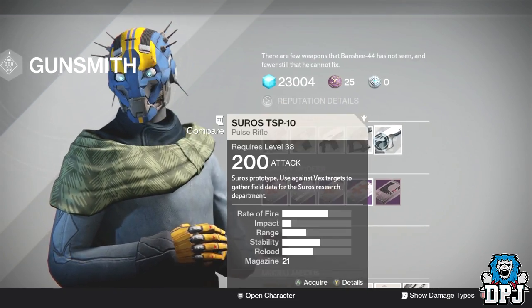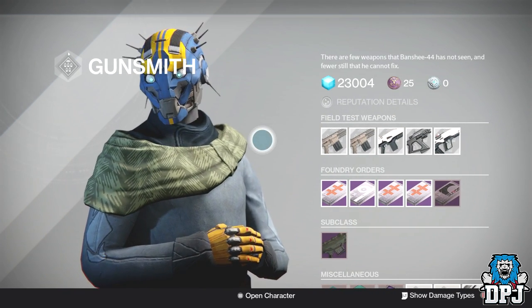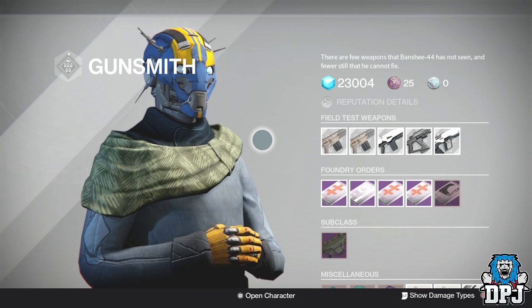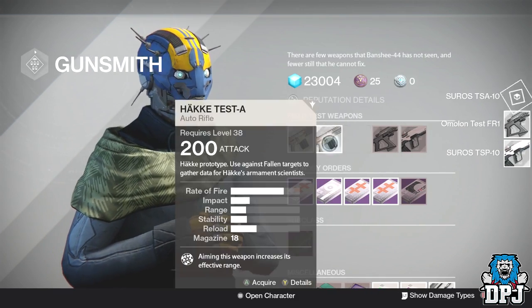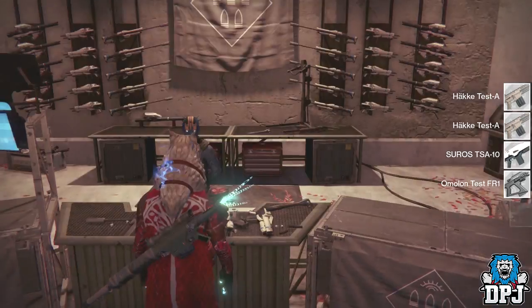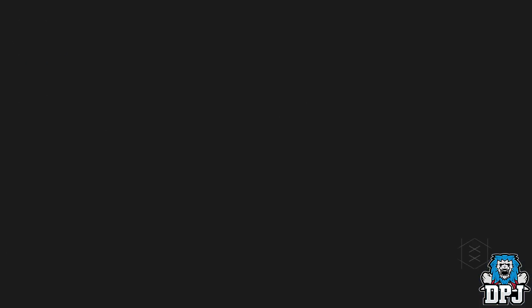These four here you can do on one planet — you can do all four of these on Venus, which will take you literally 5 minutes to do. You'll get a rank with the Gunsmith, giving you a chance to get a decent weapon. Now, not all the time these weapons drop decent — they can drop pretty bad — but there's a chance you'll get a decent, perfect-rolled weapon. If you do this on all three characters per week, that's three weapons per week from the Gunsmith with relative ease. Just remember to do the Nightfall first.